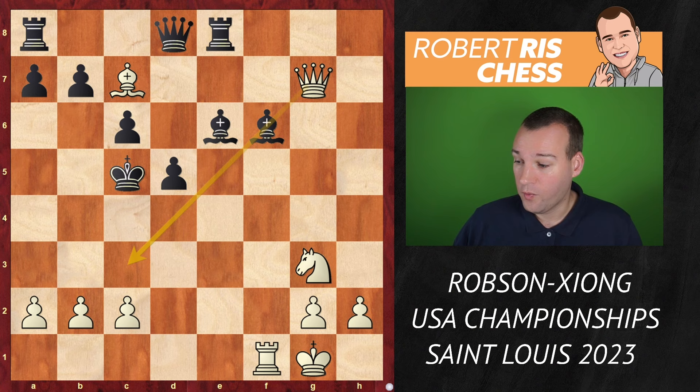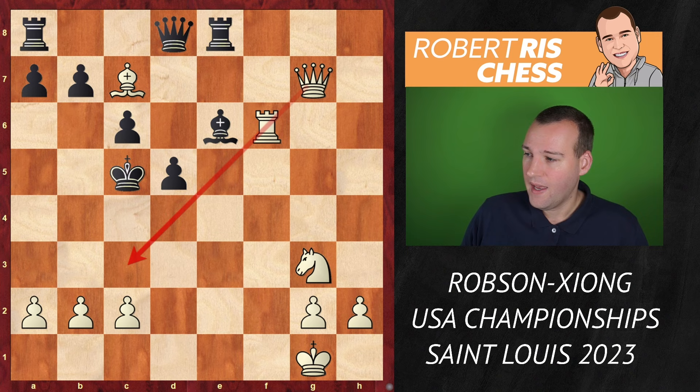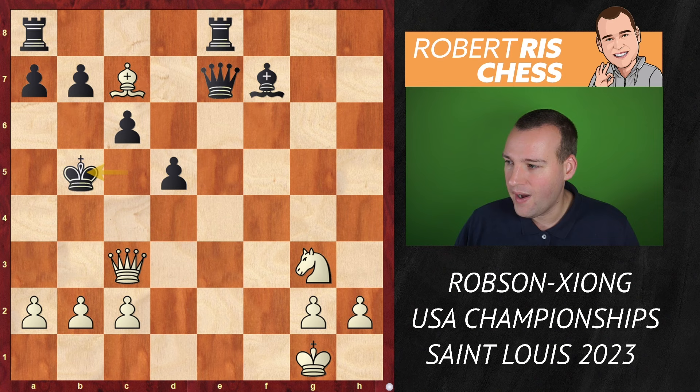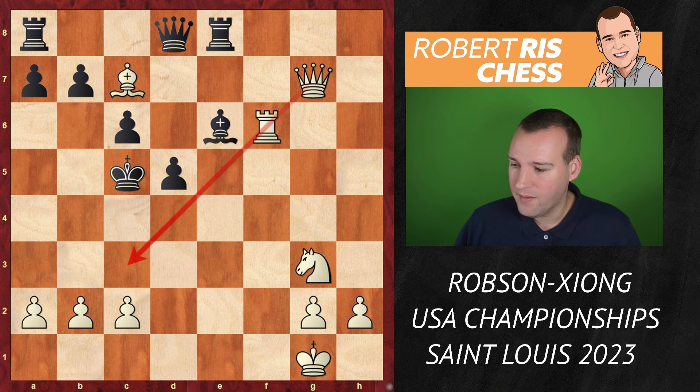The only move here is bishop to f6 to interfere on this diagonal, preventing the queen from coming to c3. If you take the queen, black does the same and you're material down, so you can't do that. Rook takes f6 is played, and at least the move queen c3 is not really possible, so black has some time to try to set up a defense. If you play queen e7 offering the exchange of queens, with the bishop hanging, Robson was planning rook f7 — the same idea: after bishop takes, queen c3, king b5, a4, king a6, it's queen a5 again — the same mating principle.